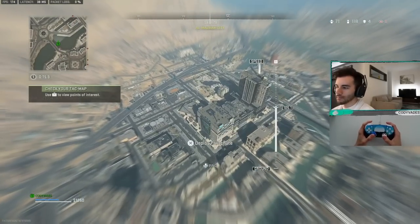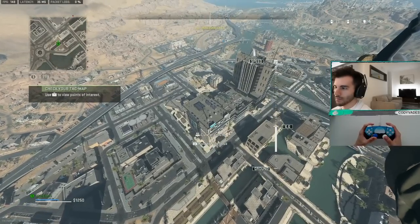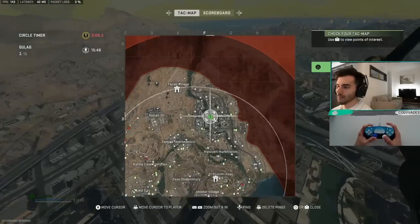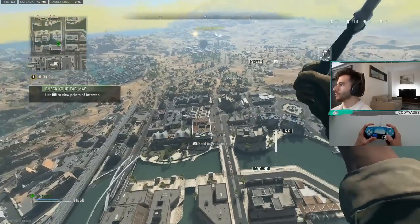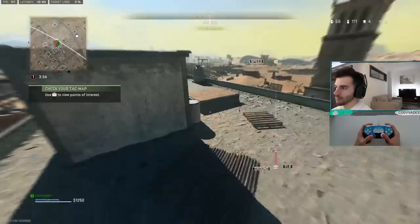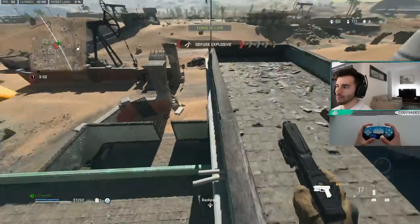Coming back from the Gulag and regaining is probably one of the hardest things to do once you've lost your momentum. But fear not — there are many ways to regain, including this one: going to a stronghold. If you die early and you see a stronghold open and it's not red, I really recommend heading there right away because you can get your loadout and a lot of cash. Move to the stronghold and disarm the explosives.